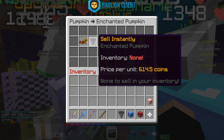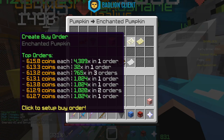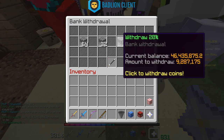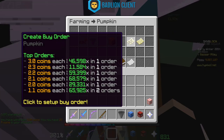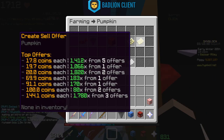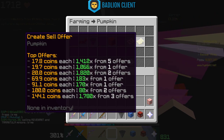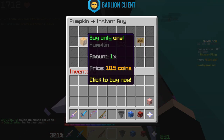Similarly, selling instantly goes through all the buy offers and sells at the prices people are requesting. Let's demonstrate with regular pumpkins so my bank doesn't cry. The top buy order is 3 coins each, with someone wanting 50,000 pumpkins, and the cheapest sell offer is 17.8 coins each. If I buy instantly, it goes to the cheapest sell offer first at 17.8 coins. Let's buy one — 18.5 coins, done.